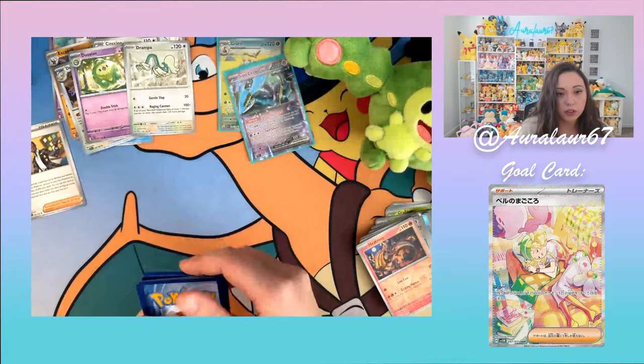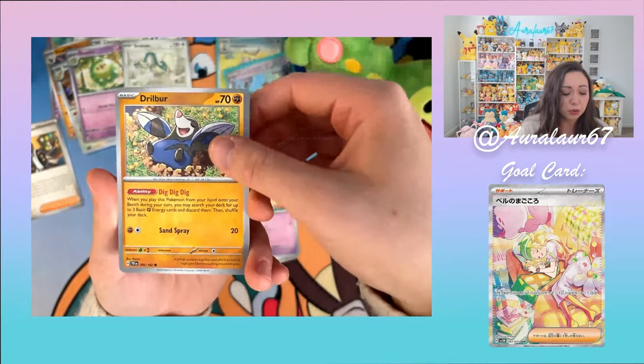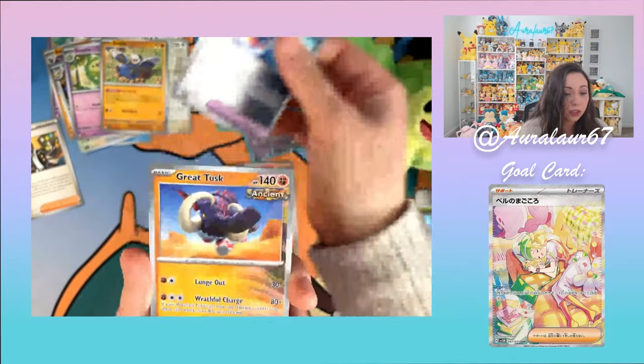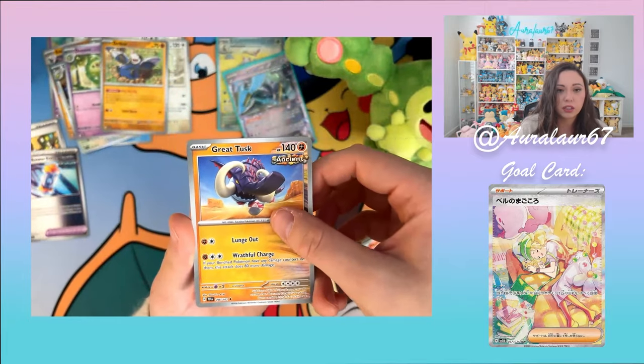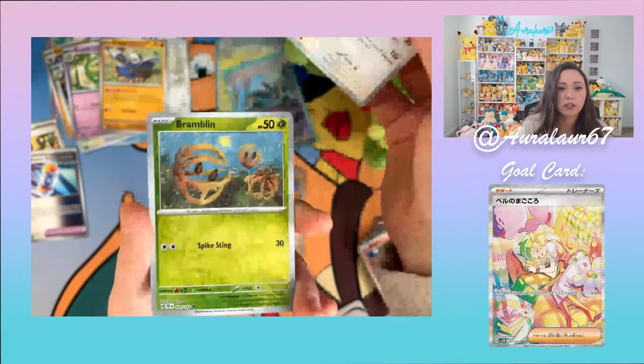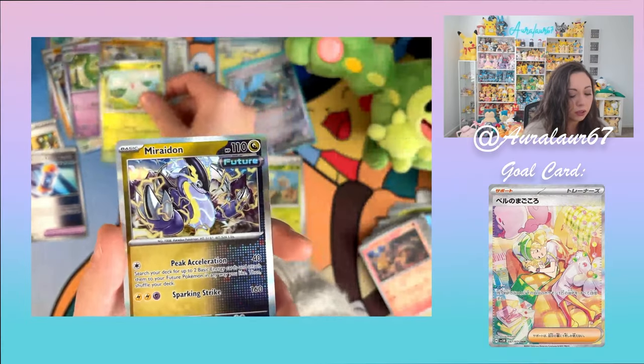Fifth pack: Steel Energy, Cutiefly — so cute — Drillbur, Rellor, Bonita, Future Booster Energy — those would go against everything I enjoy as a Chien-Pao player with Iron Valiant — Bramblin, Cottonee. When I tell you I love Cottonee. Hatterene. Sixth pack: Lightning Energy, Pikachu! I'm actually so excited, I really wanted that.